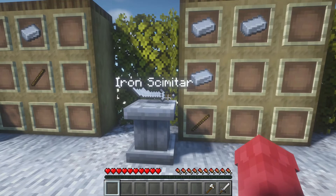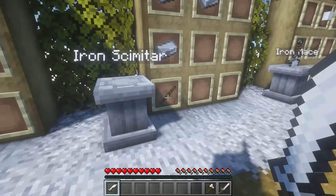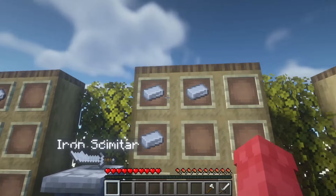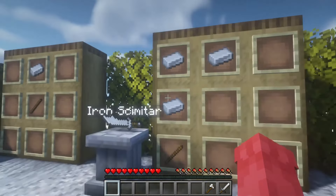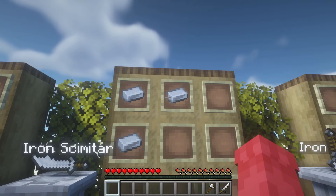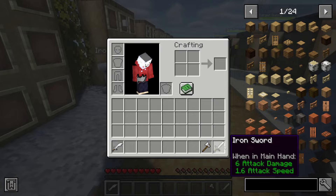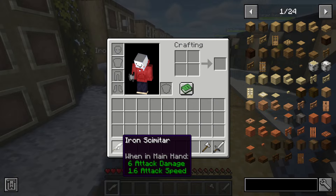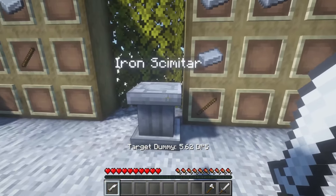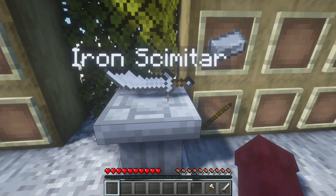Next up we have the iron scimitar — also a pretty big sword, though not as big as the greatsword. This one is made from one stick in the bottom corner with three iron ingots in an inverted, mirrored L-shape. It has 6 attack damage and 1.6 attack speed, so it's literally just a retextured iron sword — but it is really cool. I love the design; it's just a way cooler iron sword.